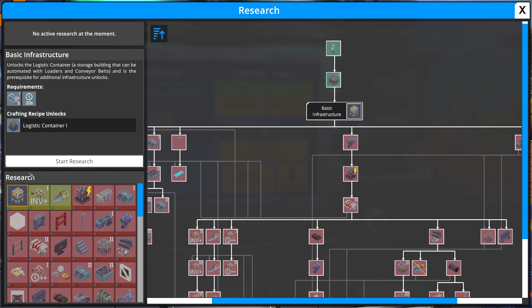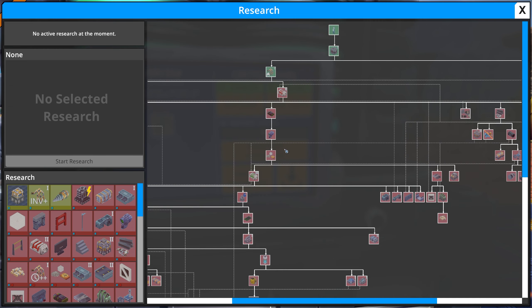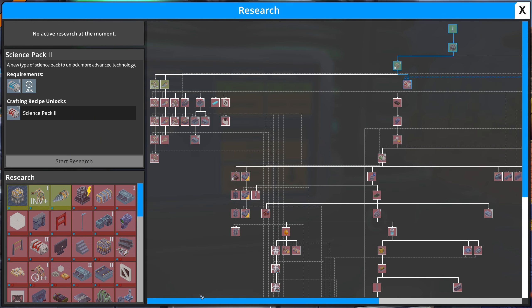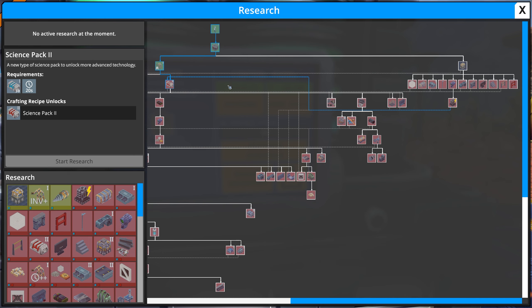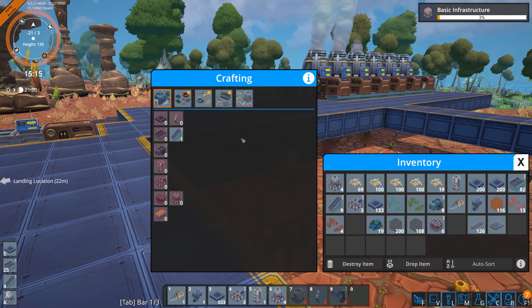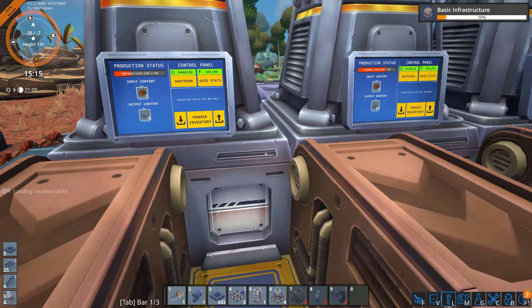Early analysis indicates that mission control has already been gone for quite some time, so I don't think we're in a rush. I really want more inventory slots, but what does science pack two cost? We can't get it yet — the prerequisite is basic infrastructure.